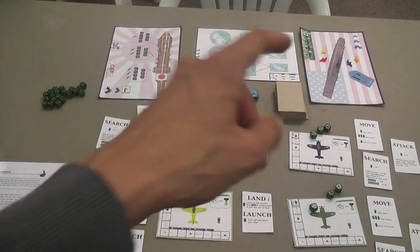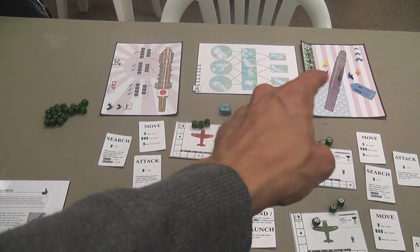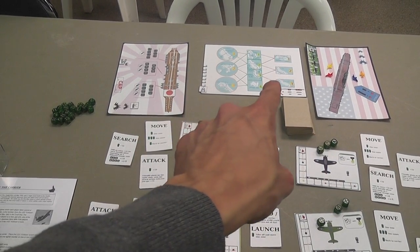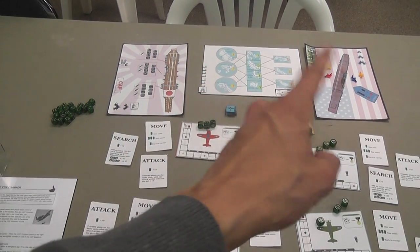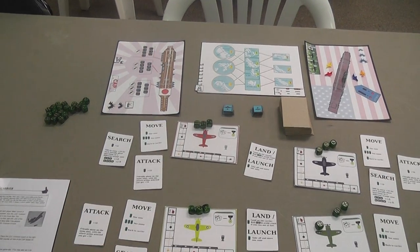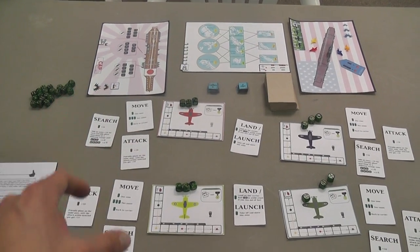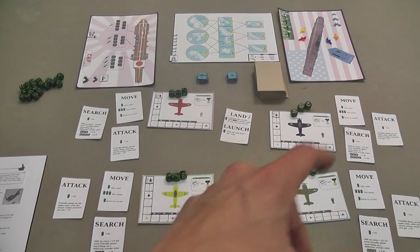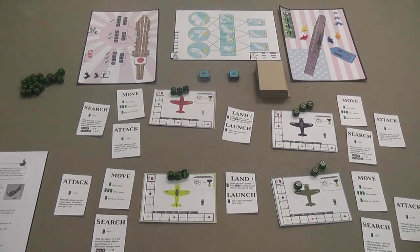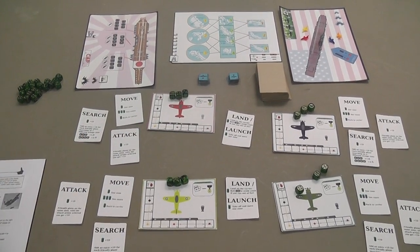You have a board representing the American carrier, and you place the tokens representing your airplanes there at the beginning of the game. There's a board representing the area between the American carrier and the Japanese carrier, and then the Japanese carrier that you're trying to sink — that is your mission. At the beginning of each player's turn, players select one of the actions available to them and commit to that action. You can place a token on the action you selected, but that is the action you're going to execute that turn.